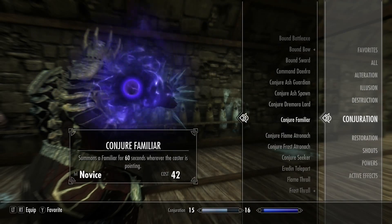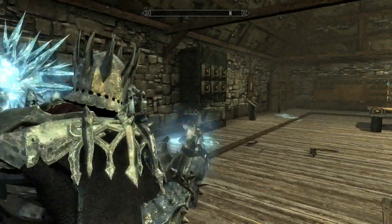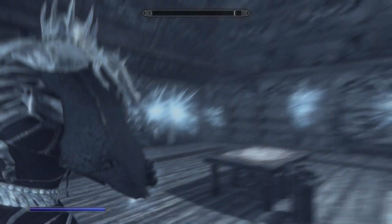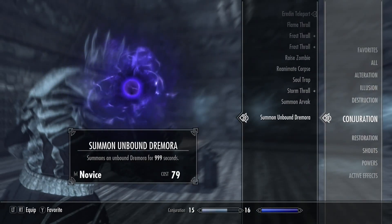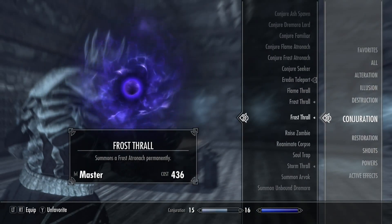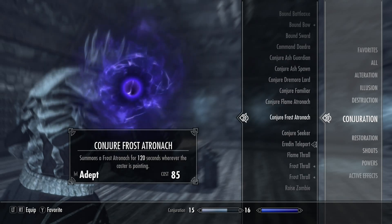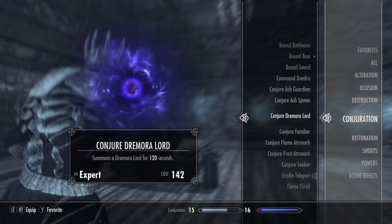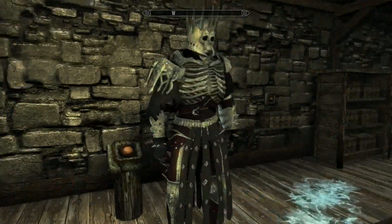You also get a few conjuration spells and there's also a teleport spell. You get a Frost Wall too, so basically you get all this frost stuff. You're essentially a frost elemental wizard. If you want to download this mod, the link is in the description — I think it's pretty cool.